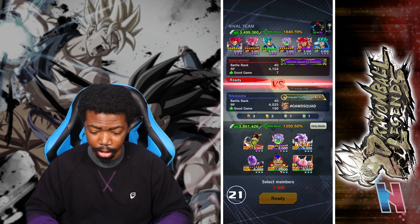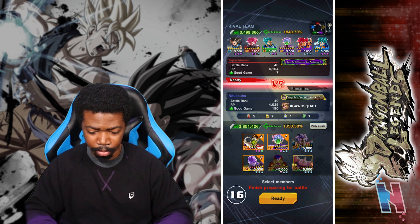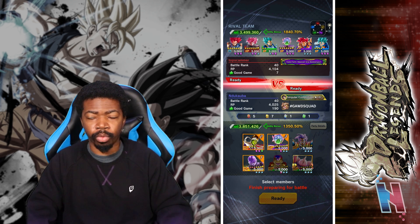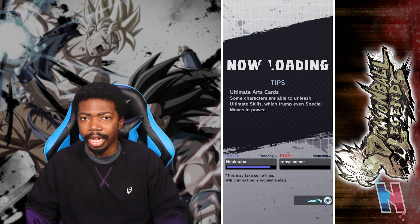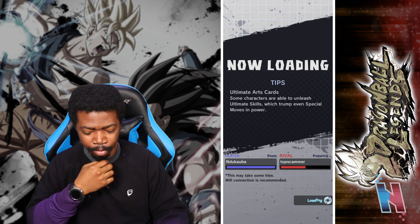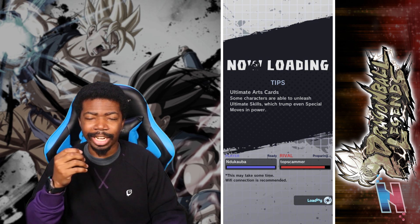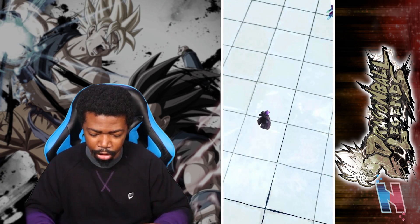I'm going to wing it. If he doesn't pick Rose I have a bit of breathing room, but if he does pick Rose I am completely screwed. I wouldn't blame him either because I have Hit on my team and Hit has crit bars. This dude's name is 'Top Scammer' — I don't like the sound of that at all. Main goal: knock out Vegito Blue, because we're showcasing Pikkon.